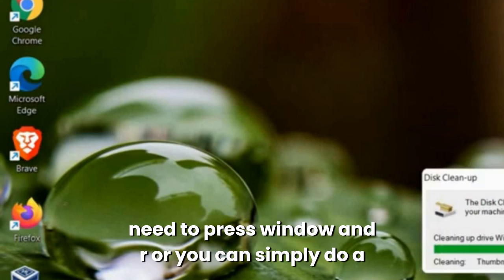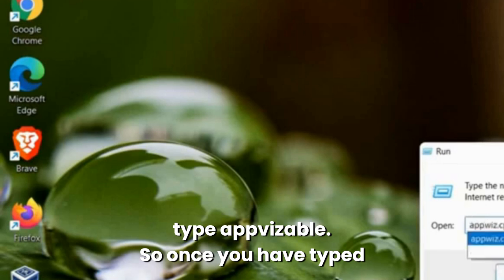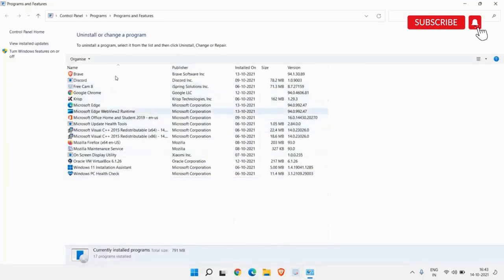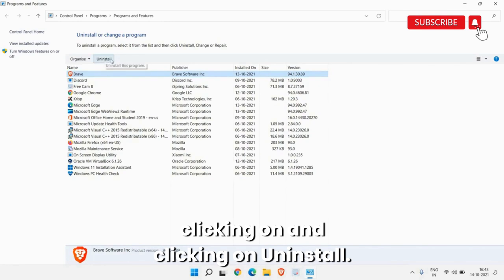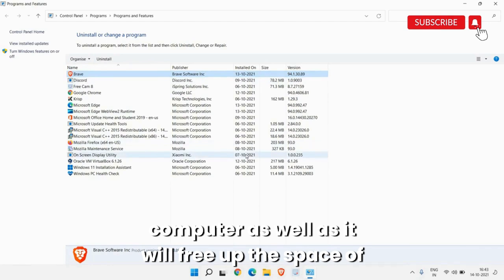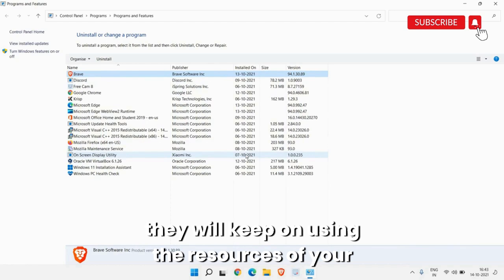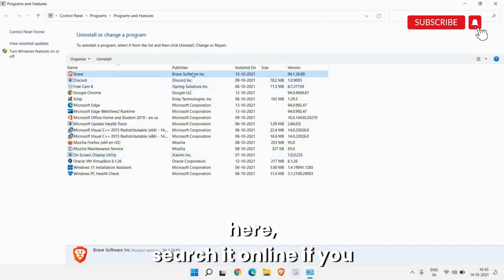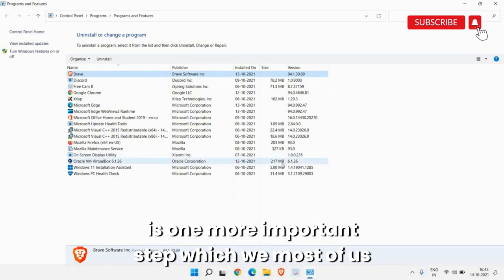The next step is to press Win+R or right-click the Start icon and click Run. This time type 'appwiz' and hit OK — it will open Programs and Features. Here, uninstall all unwanted applications by selecting them and clicking Uninstall. This increases performance and frees up space. If you have too many unwanted applications, they keep using your computer's resources. For applications you don't recognize, check the publisher, search online, and then uninstall if not needed.